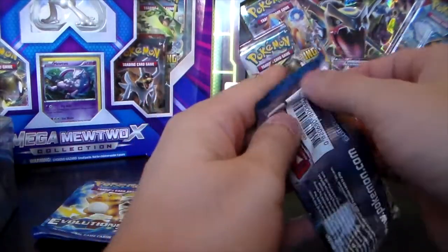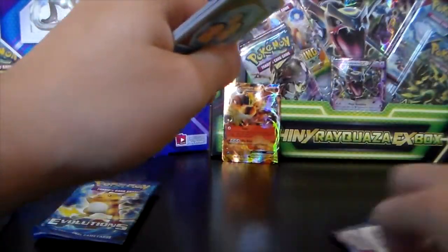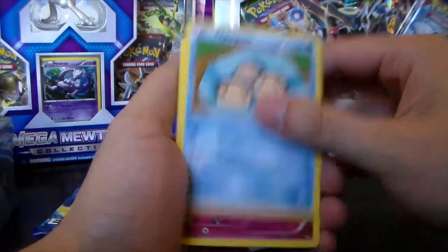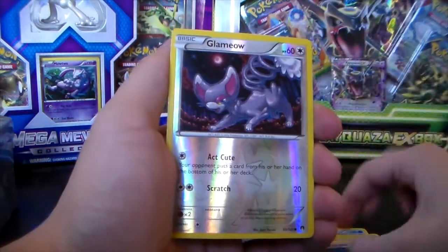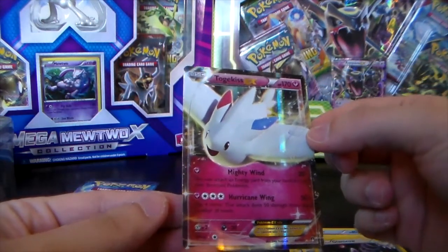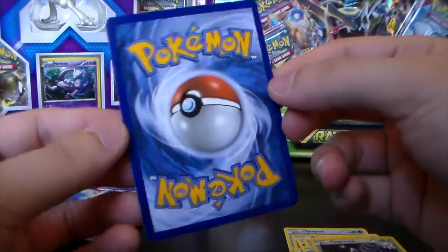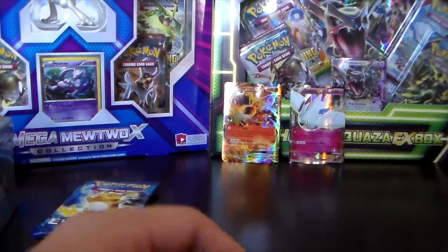Let's see if Breakpoint gives us a little bit more fortune with the pulls. We've got Tempo, Spritzee, Drowzee, Shellder, Trubbish, Splash Energy, Misty's Determination, Arcanine, Glameow, and a Togekiss EX! It looks slightly off-center — a little to the left and down. Yeah, it's slightly off-center, so this would probably get a nine on the PSA grading. But that's okay, it's a Togekiss EX, which is pretty awesome.